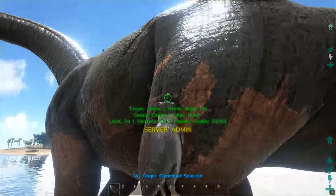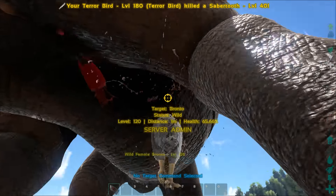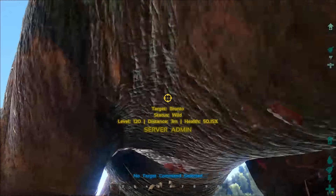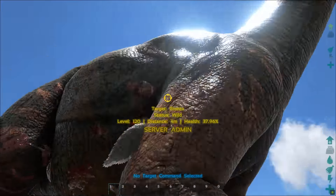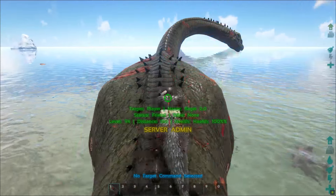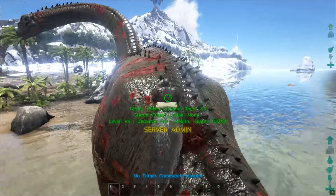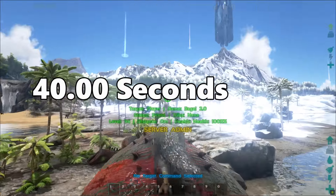We're taking on a level 120 Bronto here — we're going to see how long it takes for the Terror Bird to actually kill it. It's pretty good actually; the Plesiosaur did it in about 20 seconds. I've entered the fly command so we can't be affected by knockback, which the Bronto has a lot of. We're whittling it down — it's at about 10% health. The official timer for this was 40 seconds on the dot, which is pretty interesting.